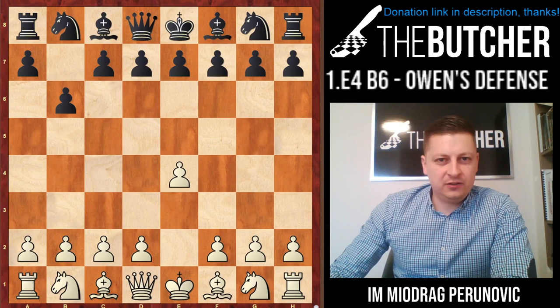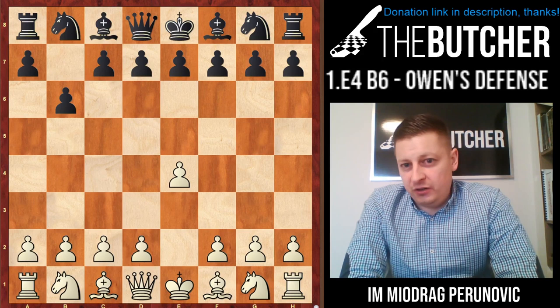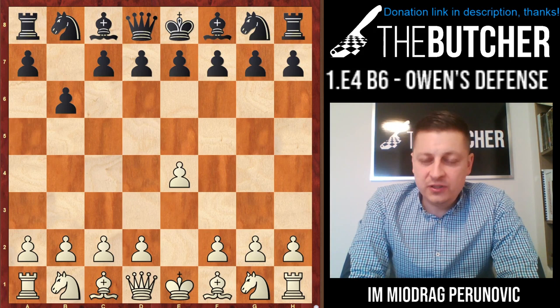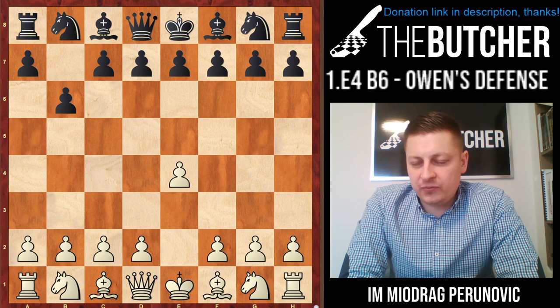Welcome back to the channel. Today I want to teach you how to play against 1.e4 b6 with the white pieces - the so-called Owen's Defense. I already had a lecture on Chess Bra about this one, and it's not going to be too different from that file, although here I'm going to give you many more improvements and the freshest updates. Let's get started.